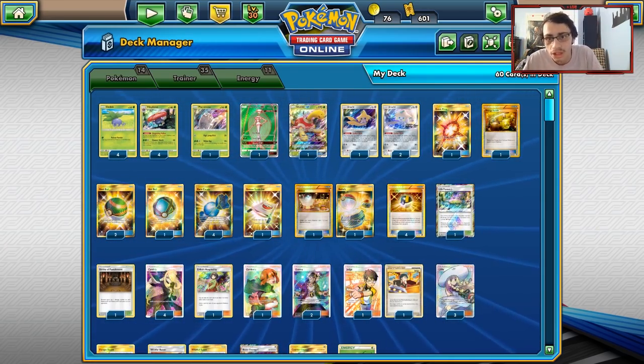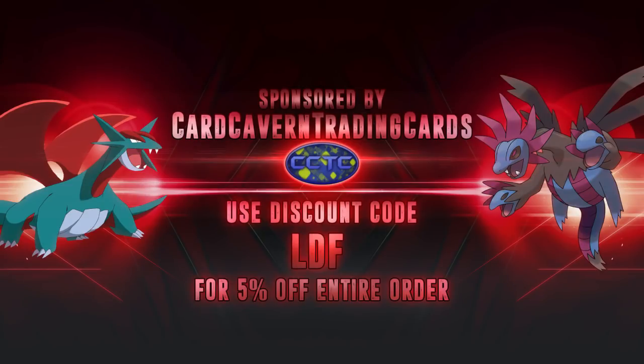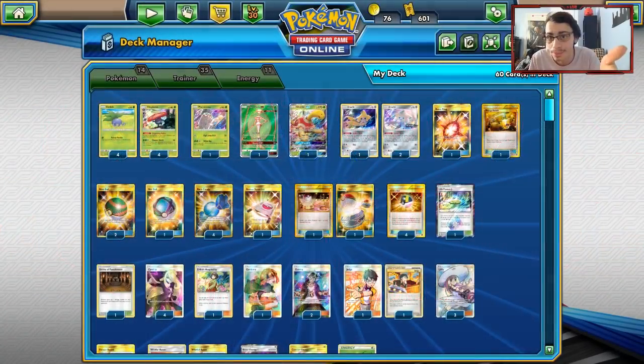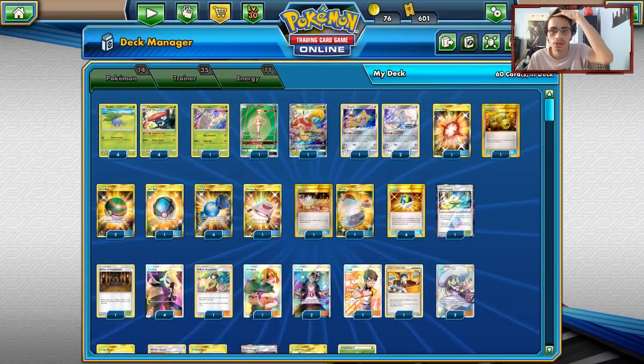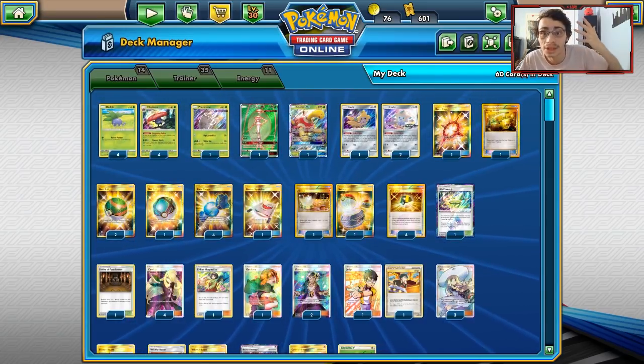Before we get into today's PTCGO video, shout out to the sponsor, Card Cavern TCG. If you guys need to get any Team Up codes or if you're looking for some Melmetal codes, Card Cavern has some Melmetal codes for you guys. Go check them out and use discount code LDF for a discount on your purchase.